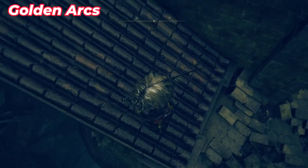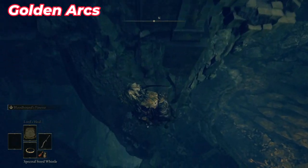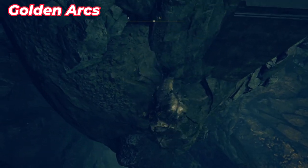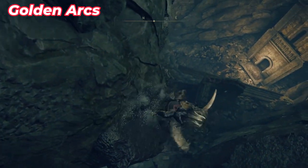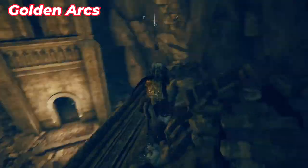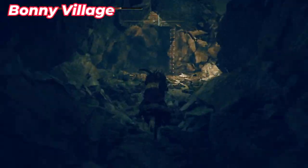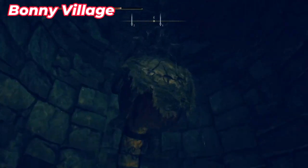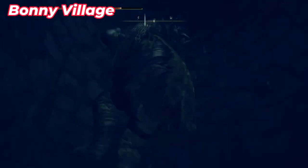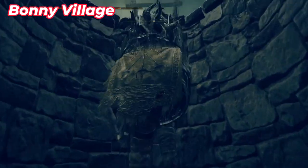Go inside the hole and summon your horse to reach the lower level safely. Follow the path I show to avoid dying too many times. When you reach the lower level, try to go left and reach the very ground level safely. Inside this room with the light, you can find a Golden Arc. At the end of the tunnel there's a ladder coming from the wall — go up it and you'll reach another Site of Grace from the Bony Village.